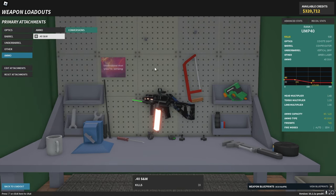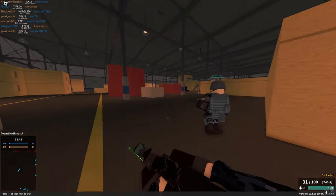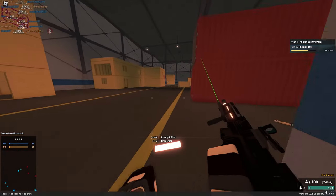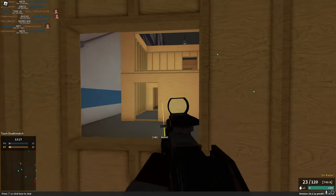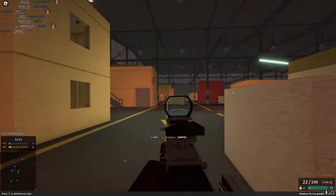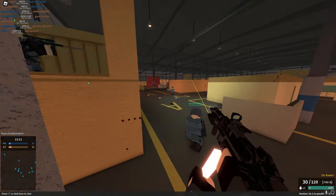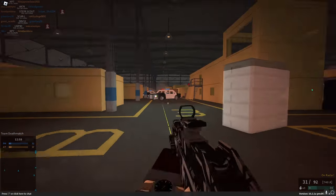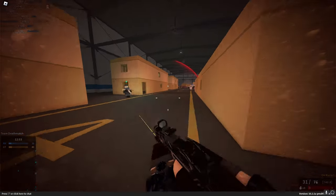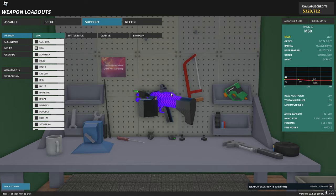Number four on the list is the UMP 40. The UMP 45 is really good this update, but the UMP 40 might be meta — it's a rank 5 gun that does 40 to 18 damage at 740 RPM with pretty low recoil. Running a stubby grip and yellow laser, it kind of beams — it has more RPM than a lot of assault rifles but does AK47-level damage. The muzzle velocity isn't great for range, but up close this might be better than the MP5K because it has a three-hit kill range at a much further distance and has a torso multiplier.